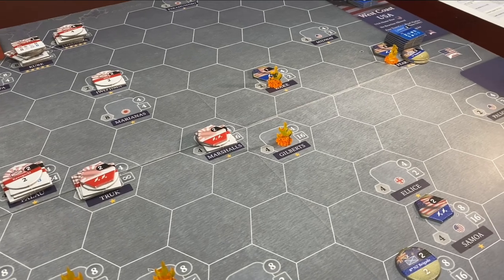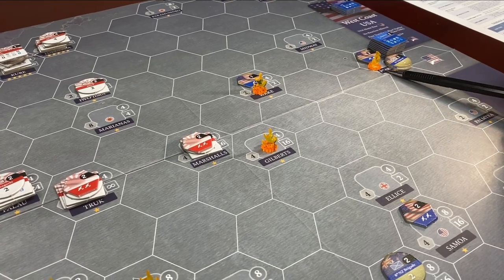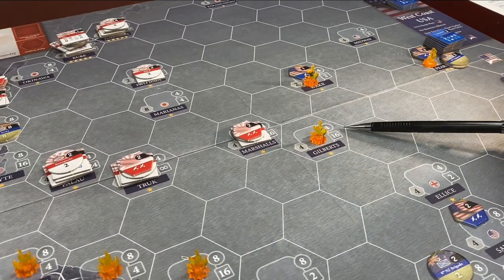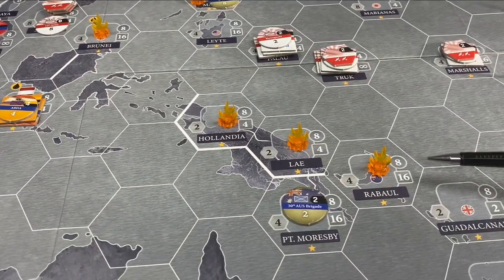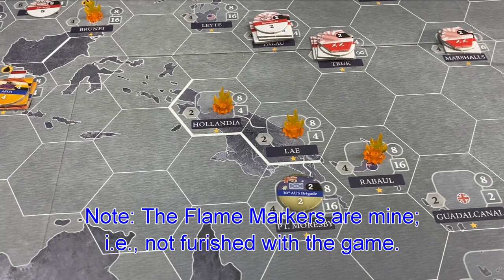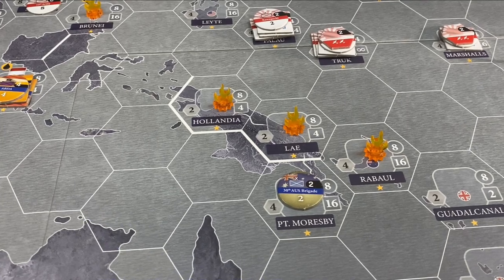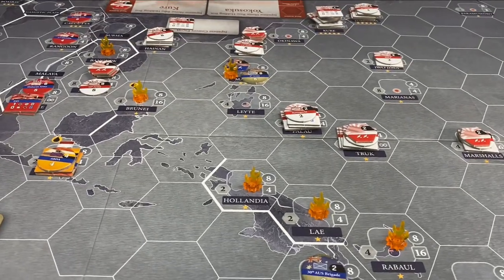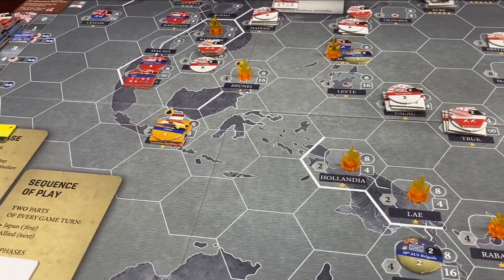Let's pan around and take a look at what I want to do on this all-important first Japanese move. Clearly, Pearl Harbor is going to be on the hit list, Wake Island is going to be on the hit list, the Gilberts is kind of a gimme — nobody's there and I will take it. I like a strong attack from Hollandia through Rabaul, and the attack on Ley is particularly important because I like to put a lot of pressure on Port Moresby as early as possible. Of course, the Philippines — and we've got Brunei to get one of those oil hexes.